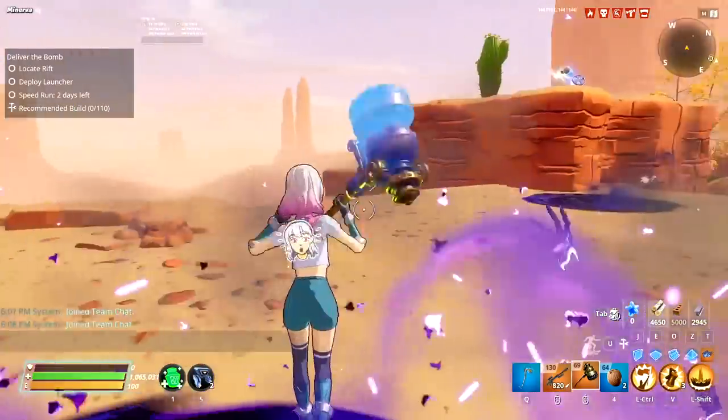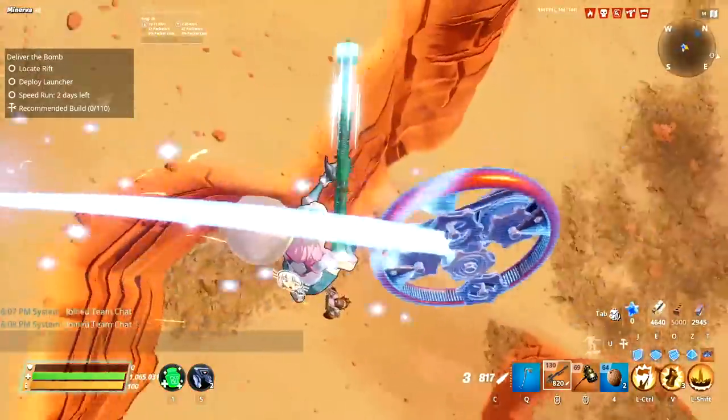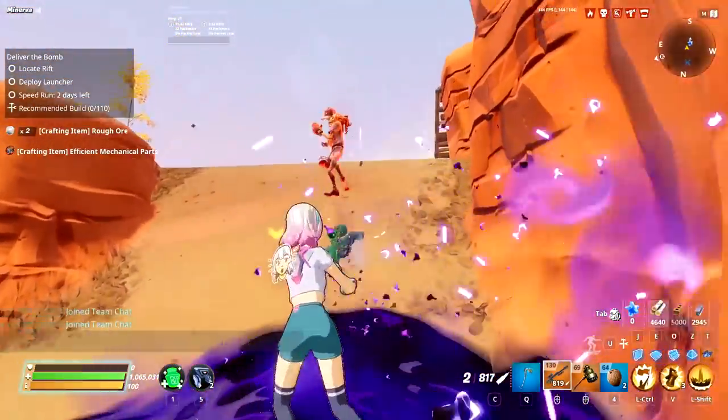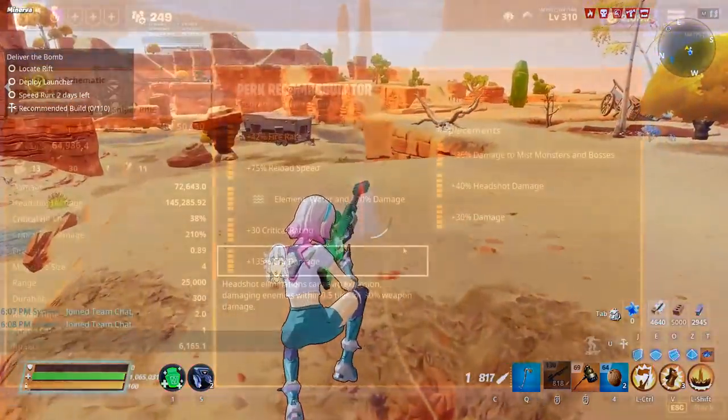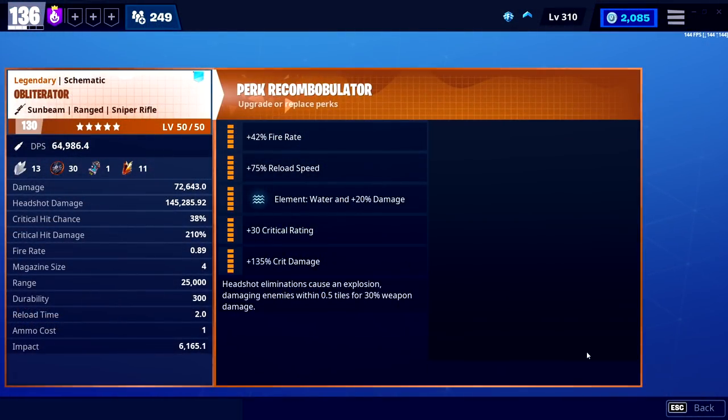I actually used an obliterator to defeat the candy valley storm king, though that was long ago and you can do it with pretty much any perks. The most well-rounded build would be fire rate, crit rating, crit damage — that's exactly the perks I use to hand off to my defenders. They shoot relatively quicker, crit sometimes, and it's a really nice bonus.